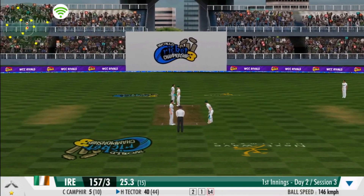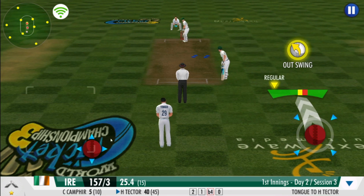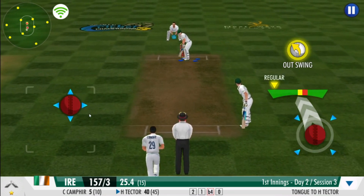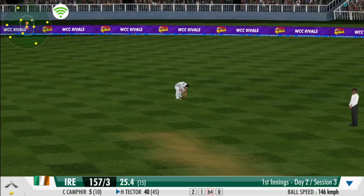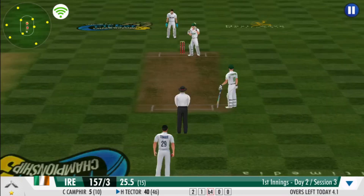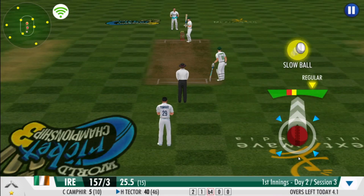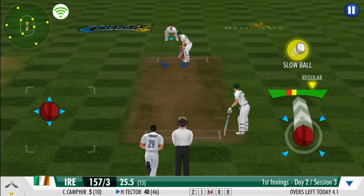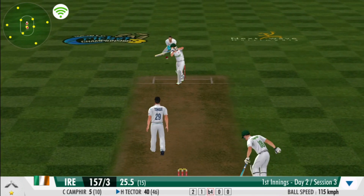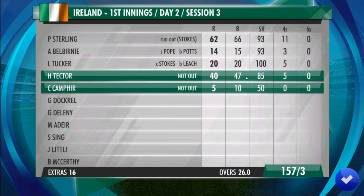The fielders are all over it — no freebies whatsoever today. Good ball, no runs given off that one. They're making the batsman fight for every run. Good show by the fielders — great line and length once again, no runs off that one. A well-camouflaged slower one — really tough to read. Very good length from the bowler. That's a fine delivery.